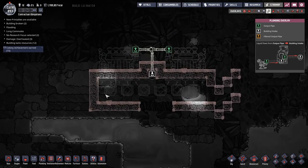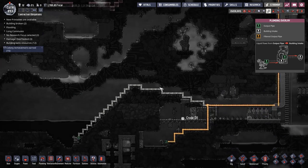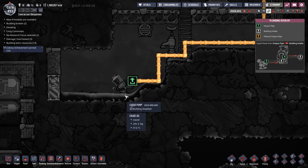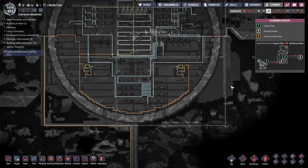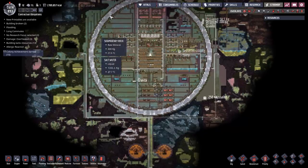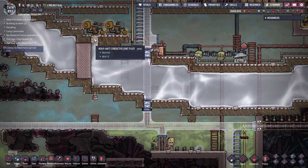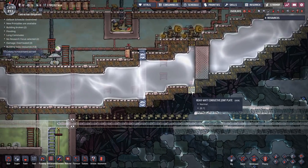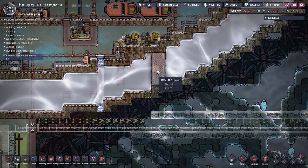We also need crude oil, because there's going to be a layer of crude oil and then a layer of water which will be turned to steam to power the steam turbines. I'm getting that crude oil from over here because we've pretty much run out. And I think I've finally solved my problems with the water ring - I've put in a couple of heavy conductive plates on each side and two layers of metal tiles to withstand the pressure.